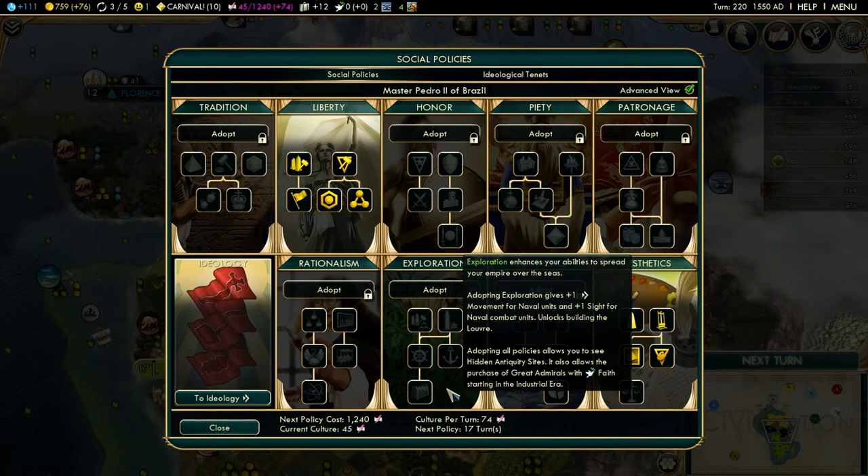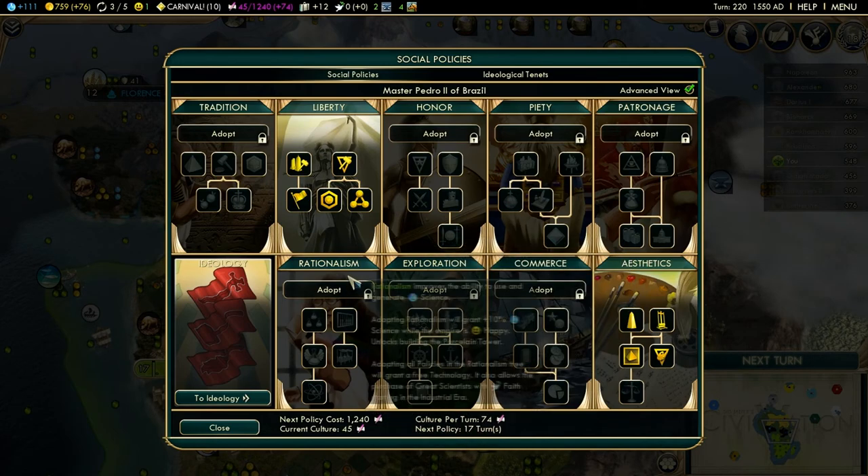For the Exploration Social Policy Tree Track, you have to be in the Medieval Era in order to start that one up. Medieval Era for Exploration. Thank you for watching the video. Please check out the next video, which would be Rationalism.